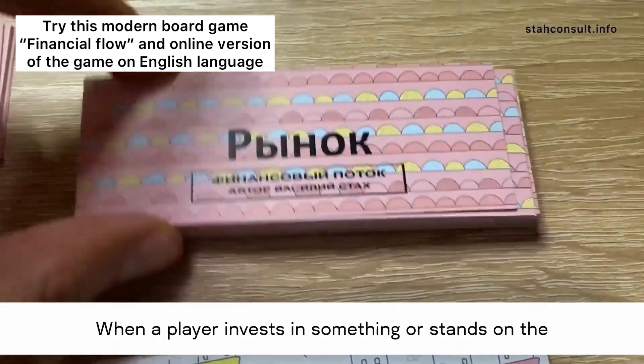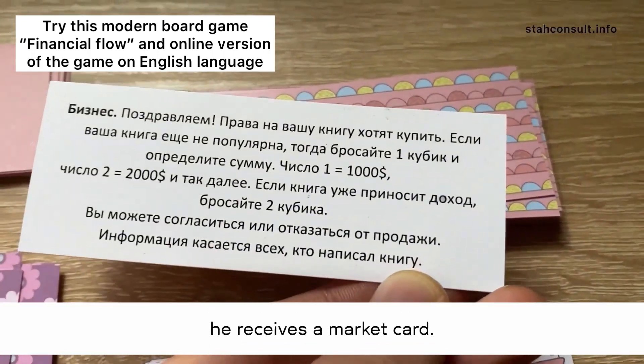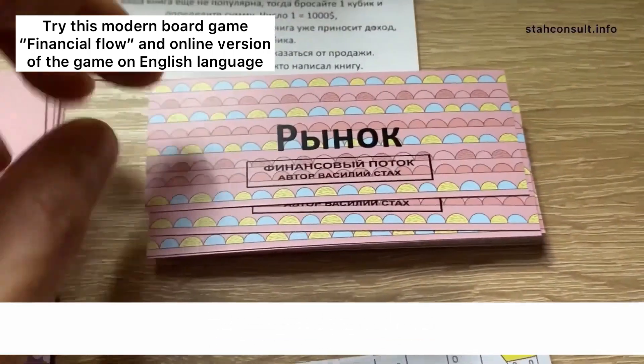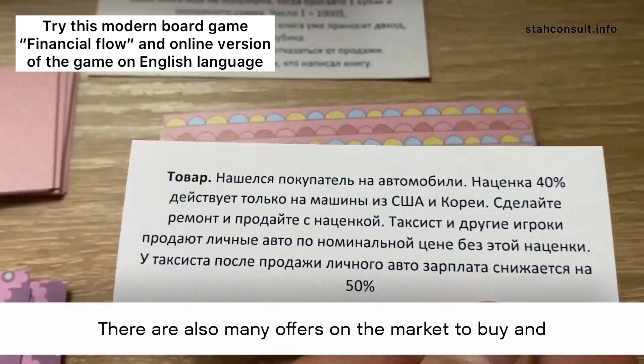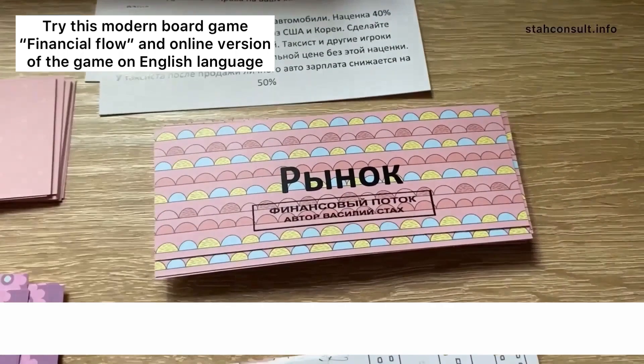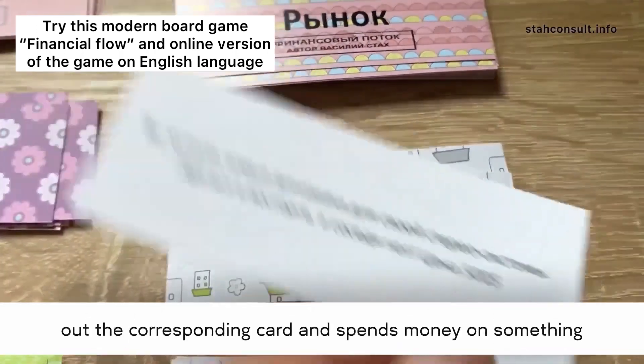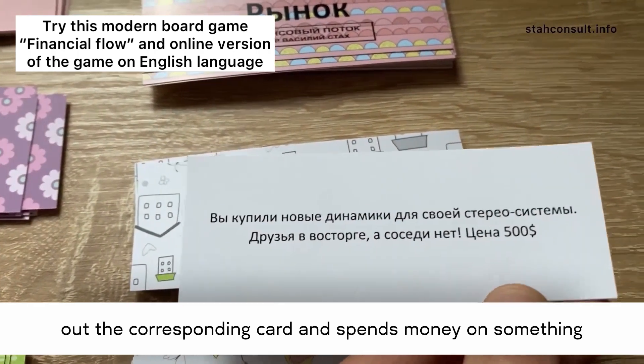When a player invests in something or stands on the market square, he receives a market card. There are also many offers on the market to buy and sell assets. When a player stands on the purchase square, he pulls out the corresponding card and spends money on something from it.